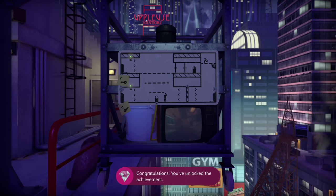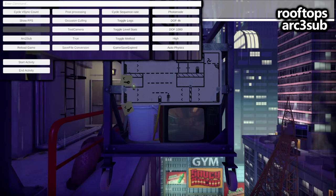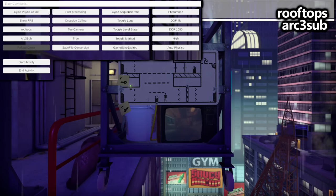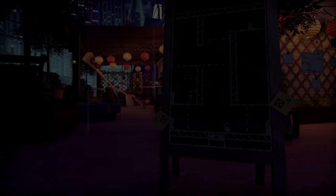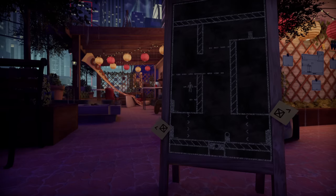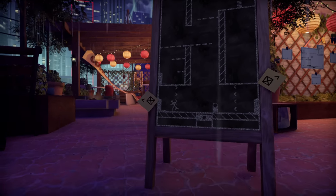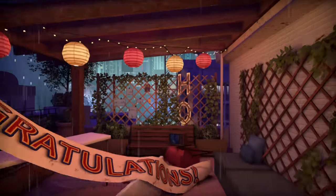For the next achievement, we will stay in the same overall area — Rooftops — but the individual level is Arc 3 Sub. This is another one where we'll need to quickly do a movement. Once you do spawn in, just jump up to the middle ledge. Once you're near the middle, drop down to the bottom middle, and then walk to the left and through the door. This will get you onto the next screen where the achievement unlocks.